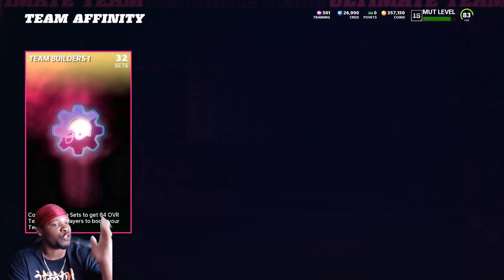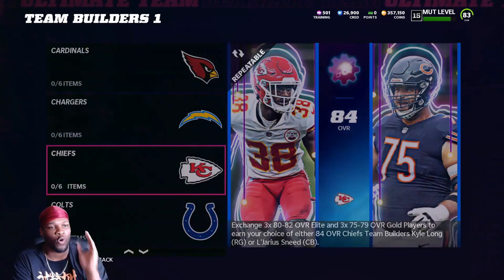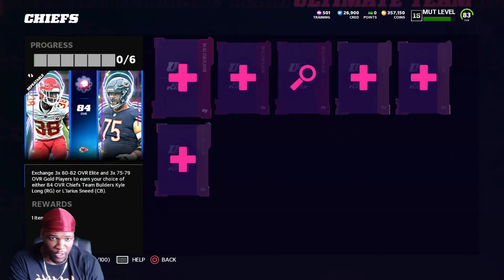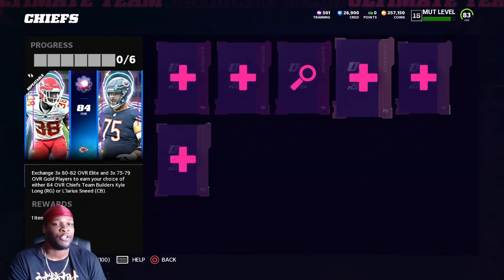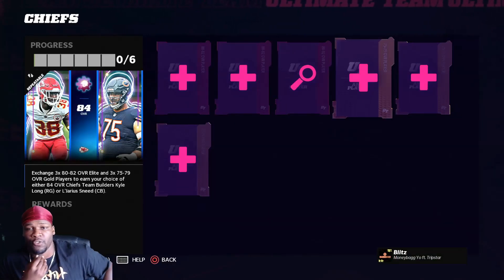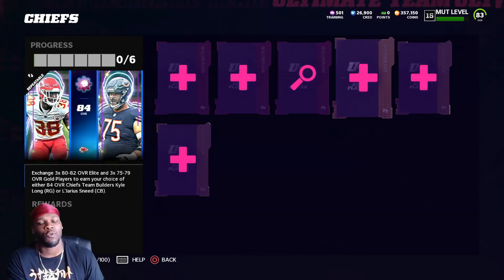The first thing y'all need to be doing is Team Infinity team builders — they are still profitable in some of these sets. The simple way to do it is buy the 80 to 80 tools as cheap as you possibly can, anything below 10k, and find the gold card 75 to 79. The margin is sometimes between 5,000 to about 9,000 coins. You can knock this out in maybe 15 minutes per card, which means you can do about four cards an hour — anywhere between 20k to about 35k an hour if you do this consistently.